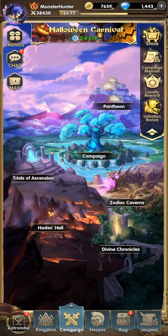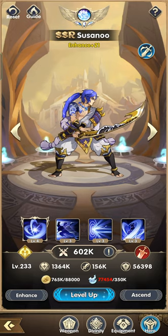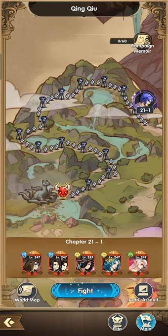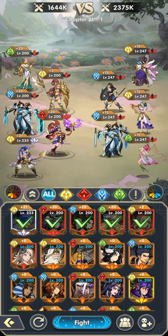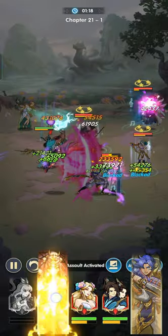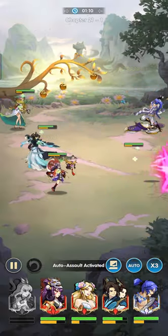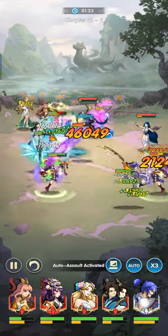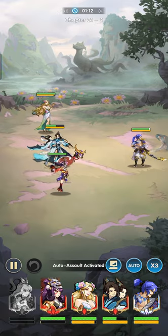We got a good amount of progress and we got Susanoo to Celestial 3. I'm pretty sure we can push a little bit further. I believe we can reach the boss if everything turns out fine. Look at our Susanoo — insane amount of damage!